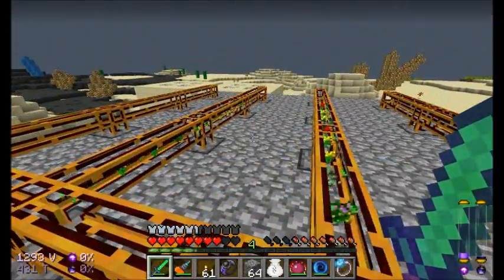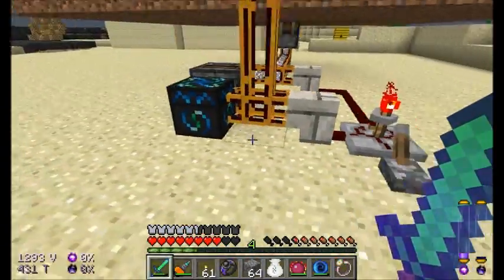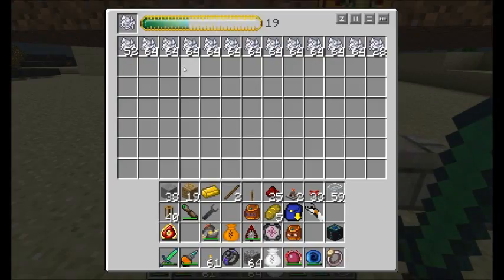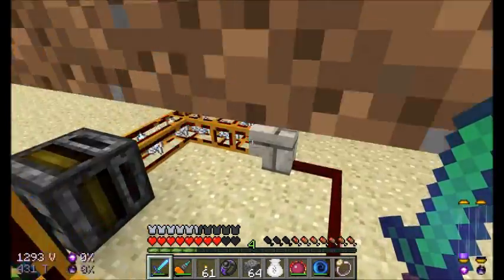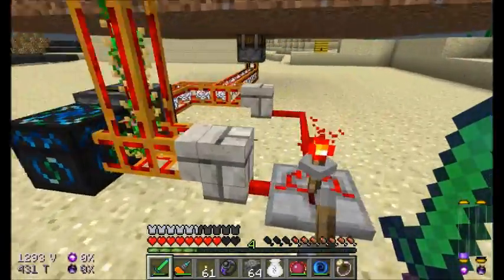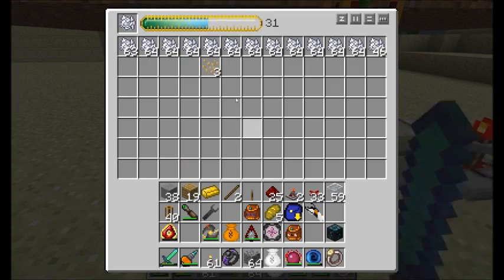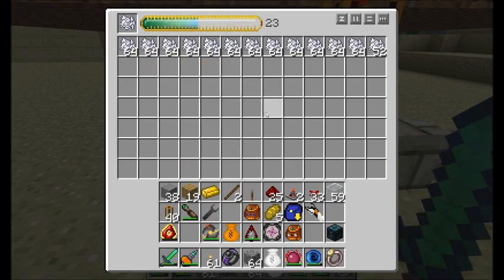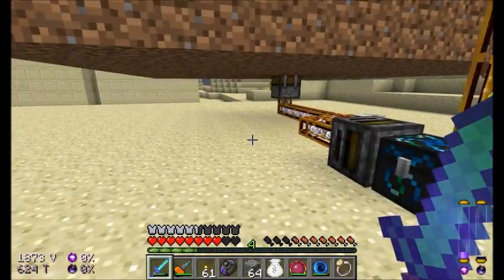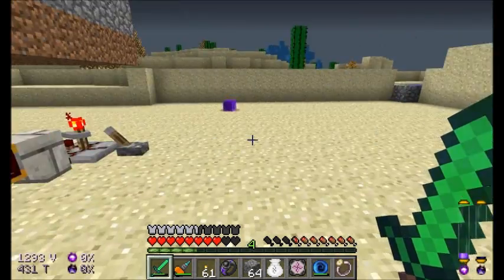And as soon as we activate the lever, everything should start coming through the tubes. Awesome. Now, the option here is one of the following. We know that this thing is going to produce plenty of EMC for us, probably more than we need. So we can either just immediately split this thing in half or wait for items to come through the tubes. And once this thing fills up with bone meal, any excess items start getting turned into something better.